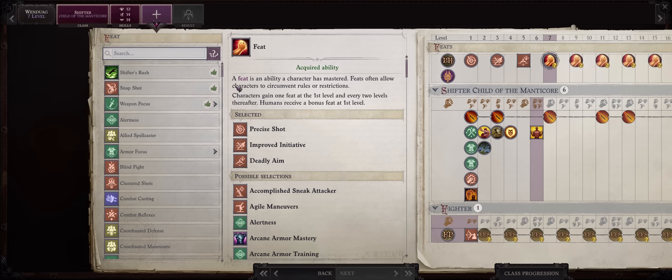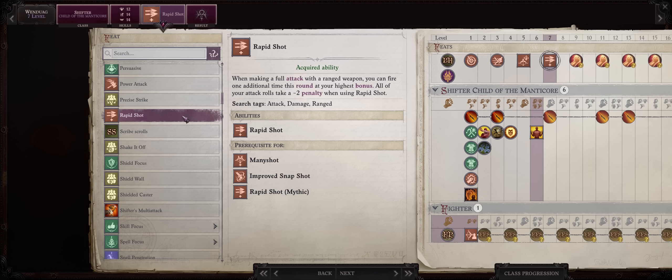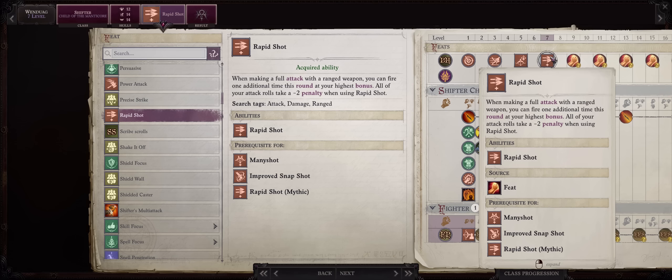For level 7, this is when I would at last pick Rapid Shot. The reason is simple: this is exactly when we get Mythic Rank 2, which means Mythic Rapid Shot should outright remove this penalty and get the extra attack at basically no cost. For level 9, Improved Critical into Spikes, of course.